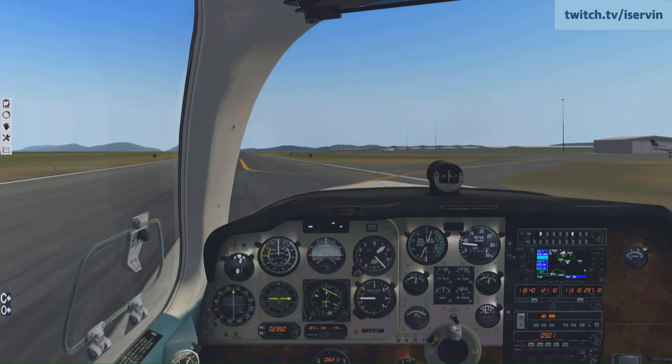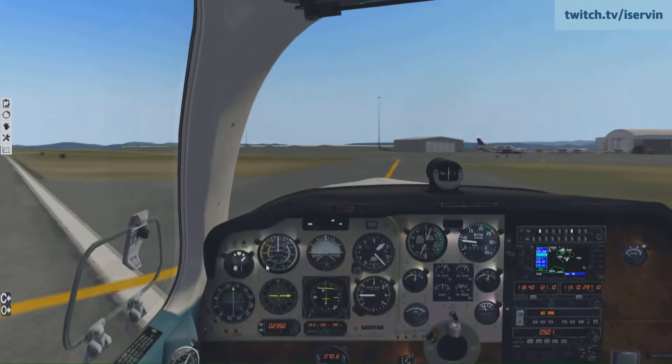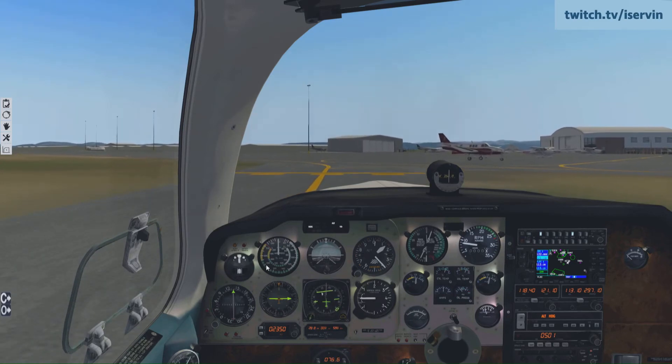The flaps are going to start coming up. Landing lights come off, strip lights come off. French Valley traffic, green and white Bonanza, clear runway 18, French Valley.